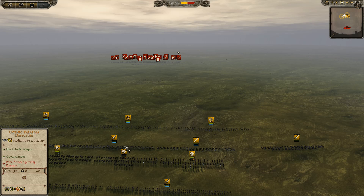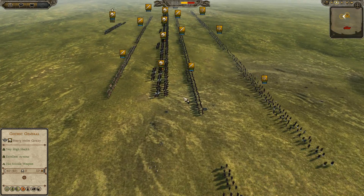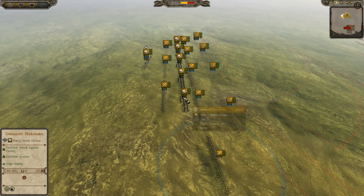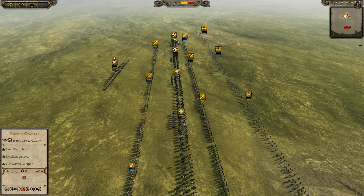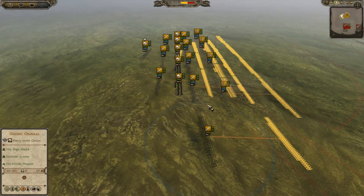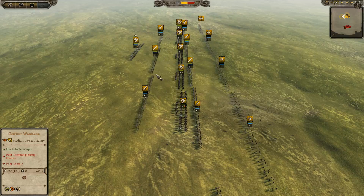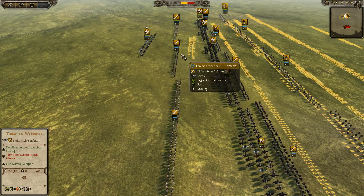I'm going to put it on slow motion and we'll see how it goes. For the Ostrogoths we have up front 4 Germanic Archers, a Gothic General Bronze II with Brace. In terms of cavalry, we see 5 Germanic Horsemen — 2 Silver I, 3 Bronze III, actually one of those 3 is Bronze II, my bad. We have a Noble Germanic Swordsman all the way on the right in the front line, 4 Gothic Palatina Defectors, and in the back a mix of 2 Gothic Warband and 1 Thracian Warrior.